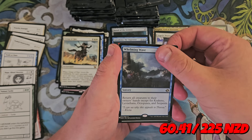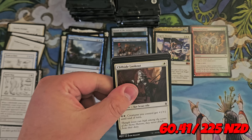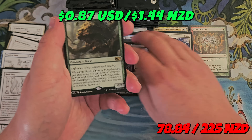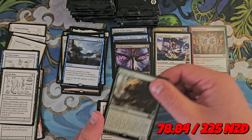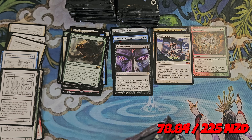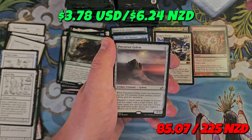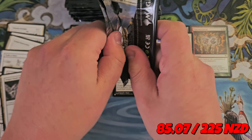Avalanche Riders, Whelming Wave — good for the Sea Creature Tribal Decks. Dictate of Erebos from Journey into Nyx is a valuable rare, that is good. Two Journey into Nyx cards, and Hornet's Nest. It's interesting — these sets came out after each other: Journey, M15, and then Khans of Tarkir, but they get their own slot. Hornet's Nest — it's such a funny card. I tried to make it work so many times. At the end, I'm going to quickly flick through all the commons and uncommons to make sure I won't miss something because that would be embarrassing.